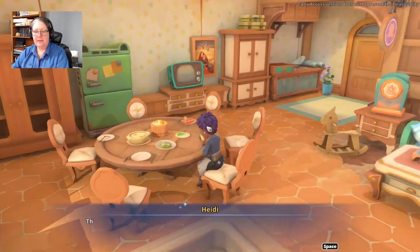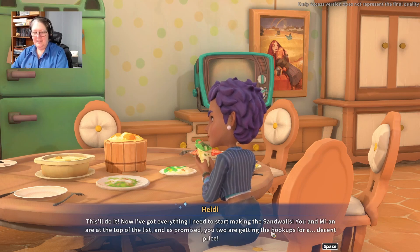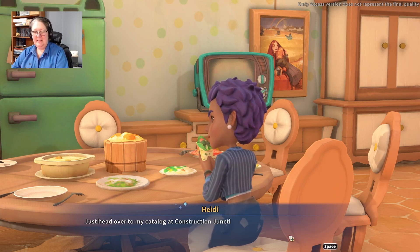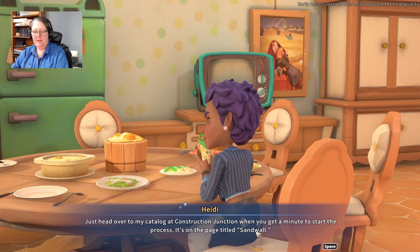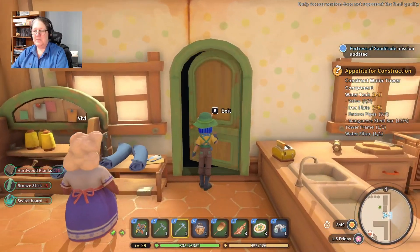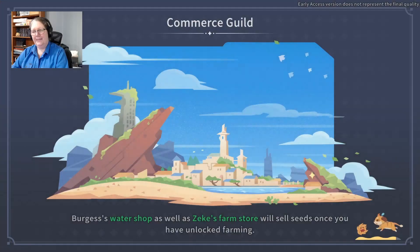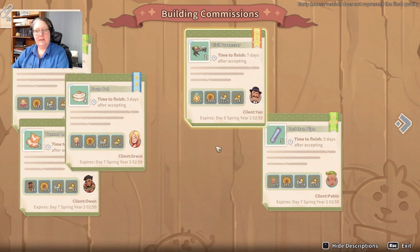Heidi! Now I've got everything I need to start making the sand walls. You and me are at the top of the list and as promised you two are getting the hookups for a decent price. Just head over to my catalogue at Construction Junction when you get a minute, to start the process — it's on the page titled sand wall. Thank you. Fortress of Sanditude mission updated! We'll check that out as soon as we've got the day's commissions.